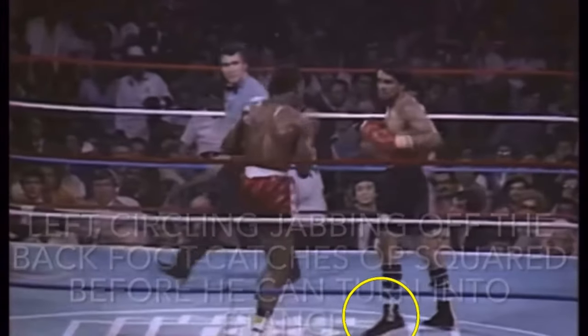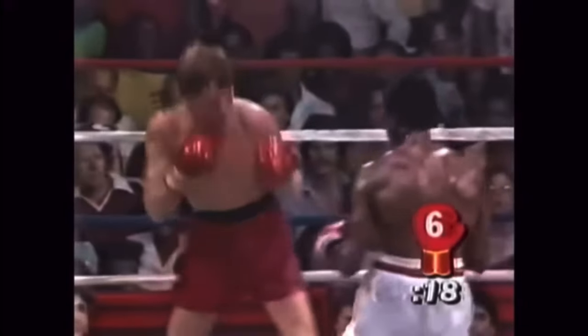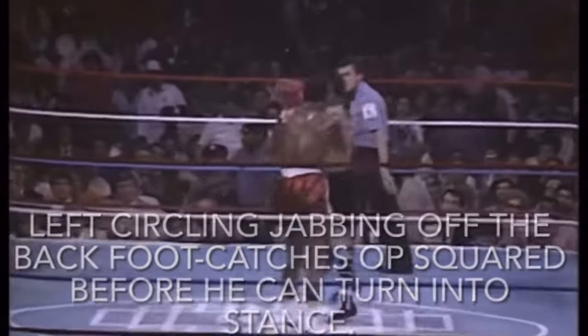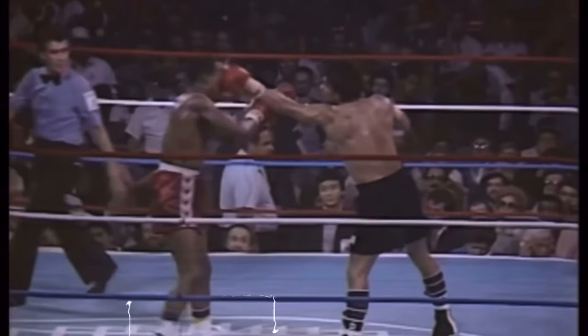A good step around game is offensive and defensive in nature, as the fighter utilizing the lateral movement is a moving target — stepping off the line, aka out of equal positioning, aka off the 50-50. Until the angle is matched by the opponent, the move can take away offensive options and relative power since the mechanics will have to change to land. Offensively, the fighter stepping around typically enjoys an advantageous angle that defensive systems aren't built for, whether the step is to the strong or weak side.